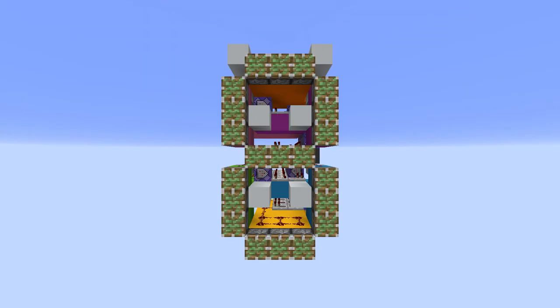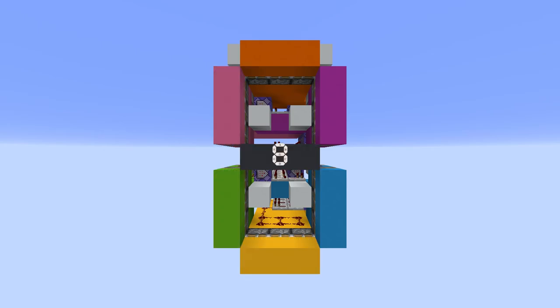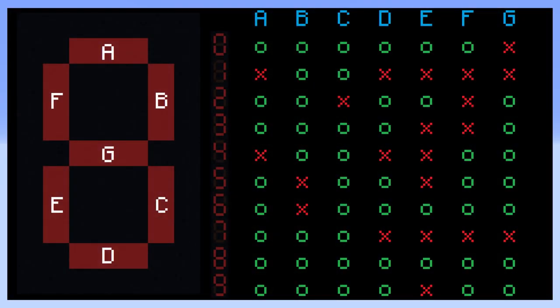The front panel uses seven-segment displays, which are named for their seven segments used to interpret numerals. Keeping track of which segments are supposed to be turned on for each number lets you tell them what to do with command blocks. With that in mind, you can use what's called a truth table to map out how each segment should behave based on the values that you need to assign them.